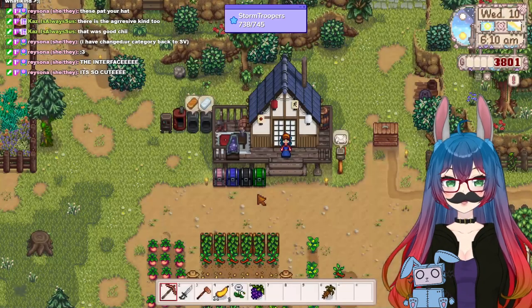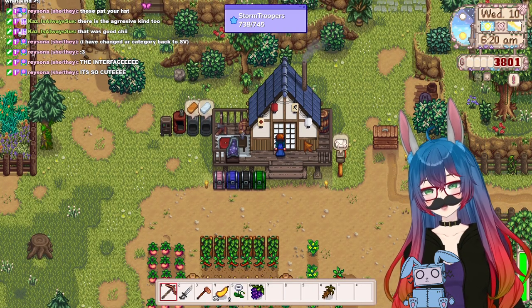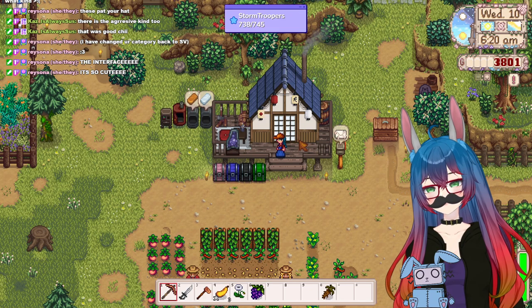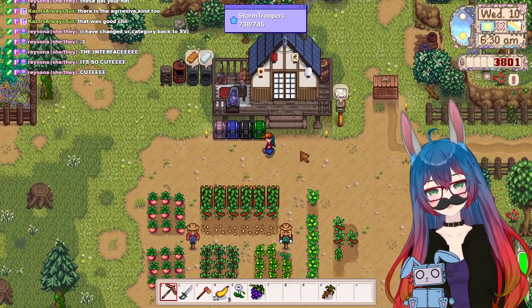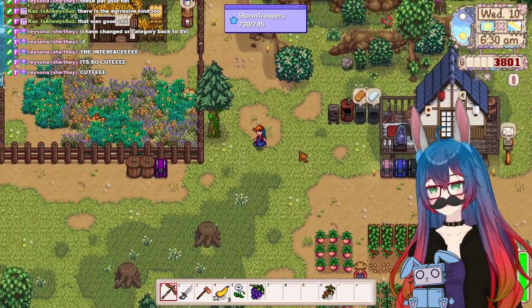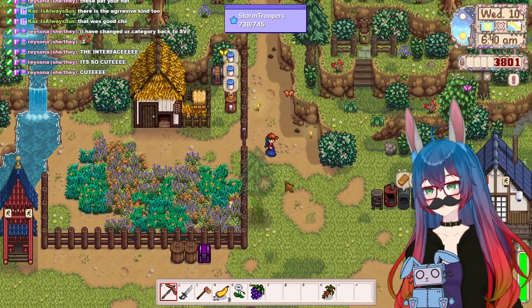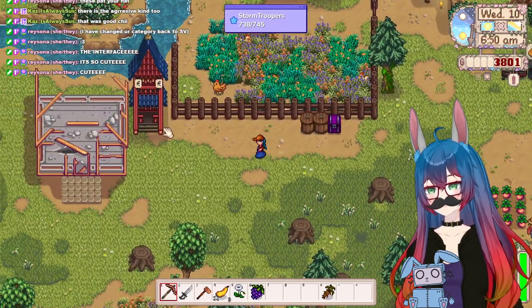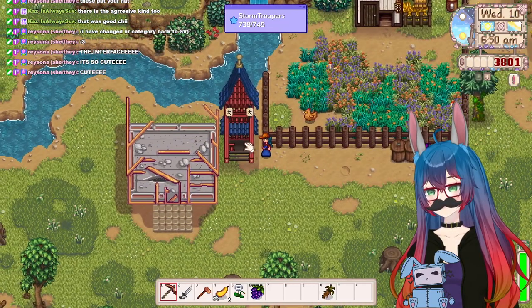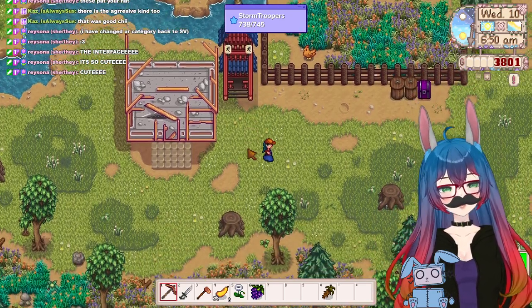And then I also got — look at this cute building! All the farm buildings are Japanese themed. Look at it! Look at the silo! Look at how cute! I freaking love it. It's so adorable.